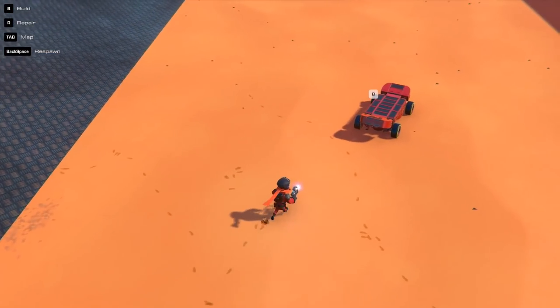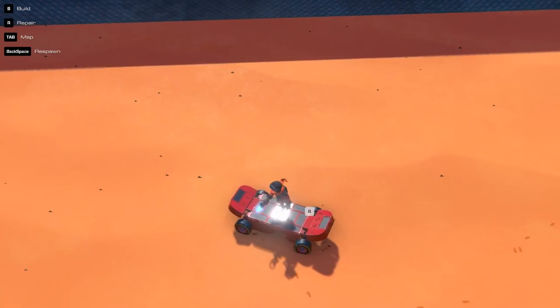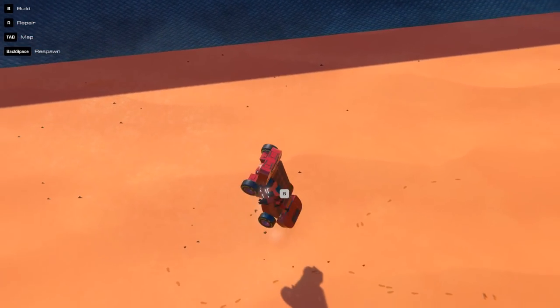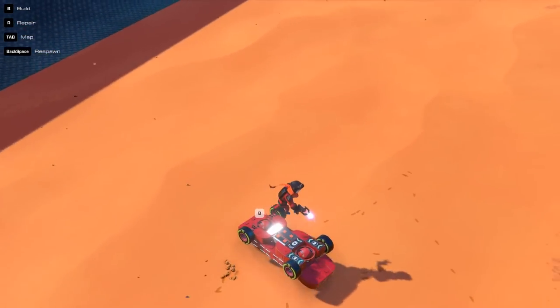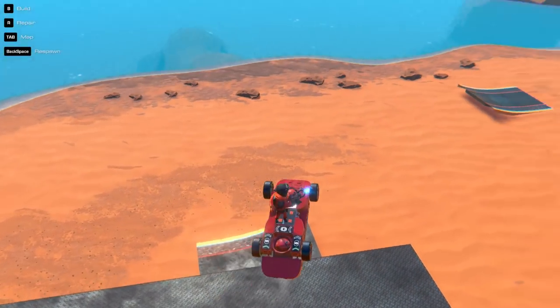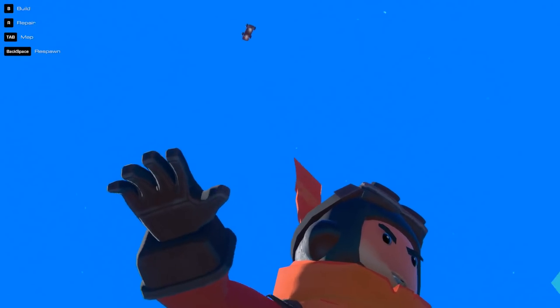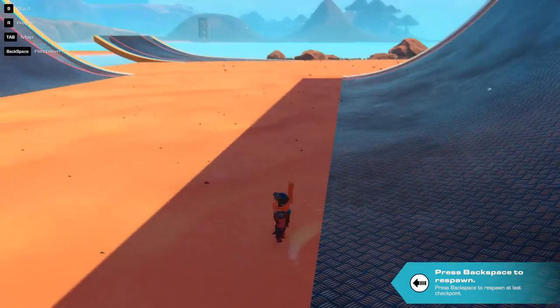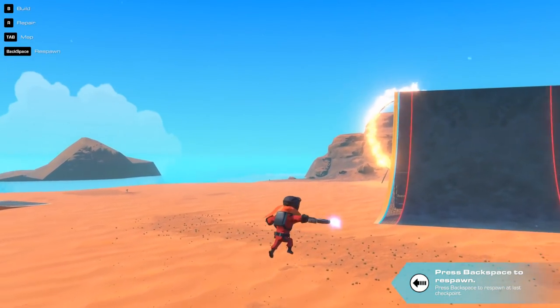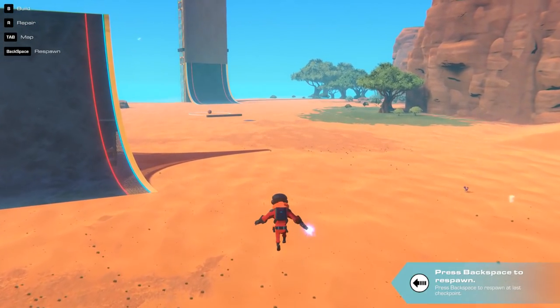It seems like when it flips upside down and it's in the air, it just flies away, which is kind of frustrating as a skateboard. You generally don't want those things to fly away. I just want to do an ollie or something. Almost a kickflip. Although impressive, the skateboards need some work before you can do any sort of major tricks on them.